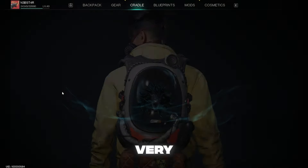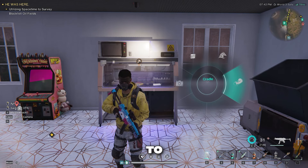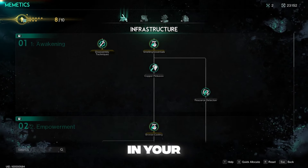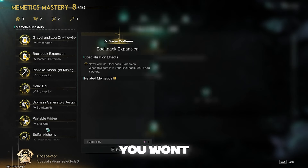It may not be the fastest way, but it is very, very good. We're just going to call this the passive acid build. I definitely recommend for anybody struggling to get acid, go ahead and pick up that perk in your memetics mastery. It is called Sulphur Alchemy. You won't regret it.